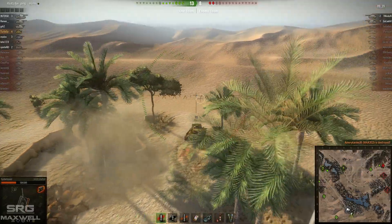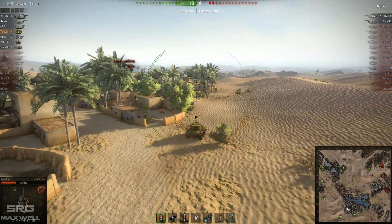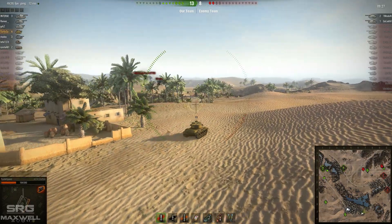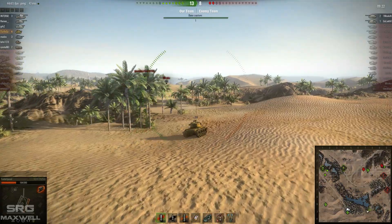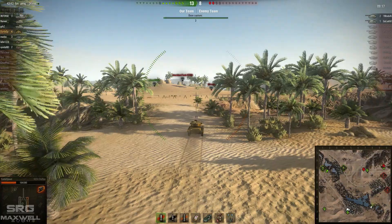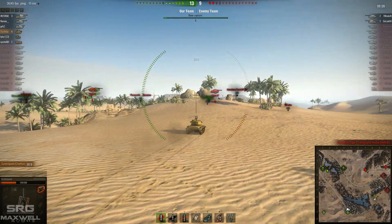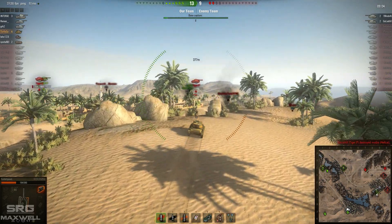That was his fourth kill so far in this match. He drops down into the enemy spawn area to see if he can get some damage on the last two remaining heavy tanks in the north area of the map. They're both engaged in duels — one with another heavy tank and one with a tank destroyer — so hopefully he can get a little bit of damage to pad his score. Getting four kills in a tier 8 match is a pretty good score for a Chaffee.